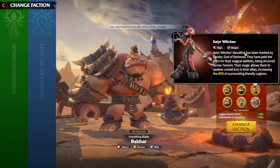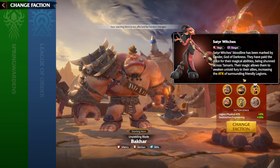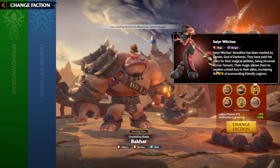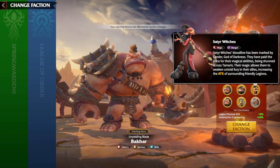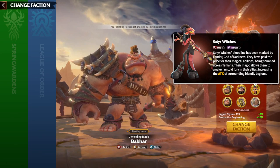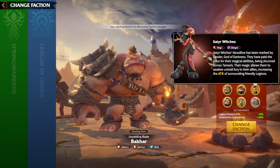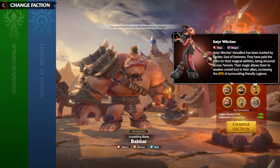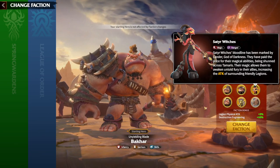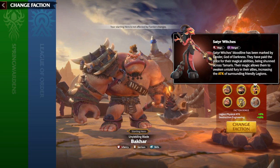The Mage unit, the Satyr Witches, get their attack increased whenever there are friendly units surrounding them. It's a similar kind of skill to Spring Warden's units, which increase their defense. But in this case, Satyr Witches increase their attacks, which is pretty good — especially for players spending money in this game. Whenever you have tier 5 units all around, even 1% attack gives huge benefits, because tier 5 units have the highest amount of attack compared to other tier units.